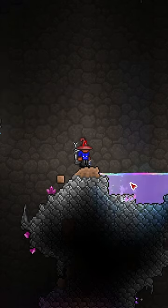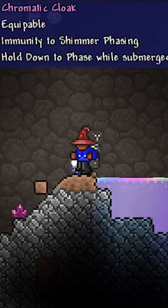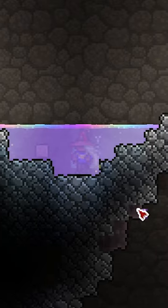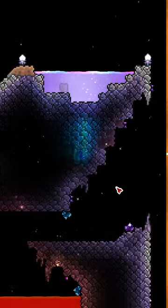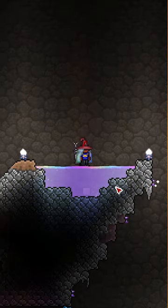Luckily for us, there is the star cloak. Toss this bad boy into the shimmer and you will get the chromatic cloak. This gives you immunity to shimmer phasing — looks pretty cool too. You can go into shimmer all you want, and if you do want to go down, just hold down and you can go through the blocks. Get yourself the chromatic cloak so you don't have to worry about it.